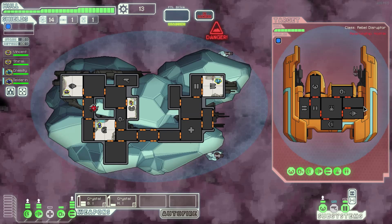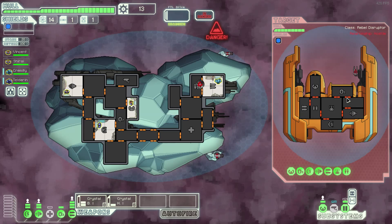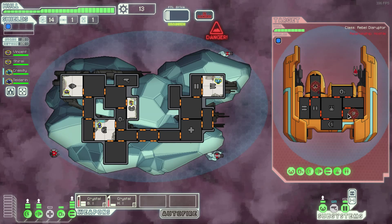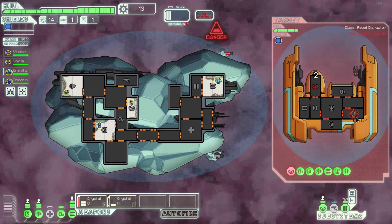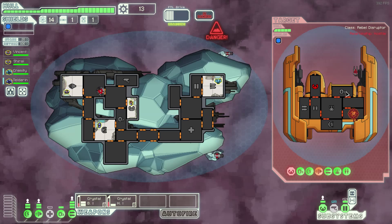We have to go. All right - is these two beam weapons? Yeah, perfect. All right, he's incapable of hurting us. We're just going to go for his pilot system and his engines. That way he can't escape, obviously, but also it stops his dodging capability.